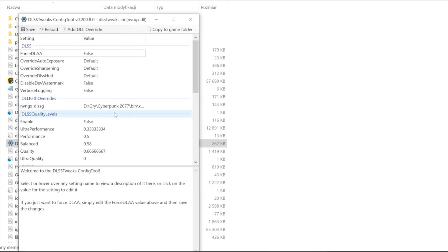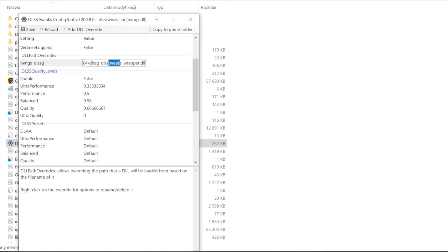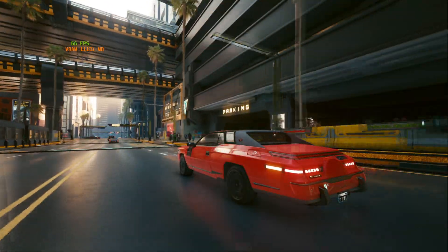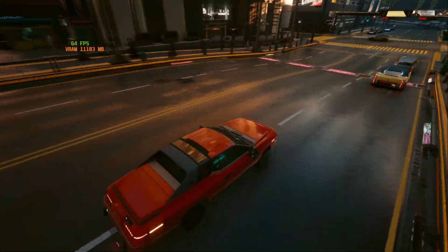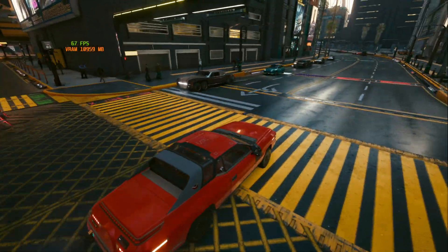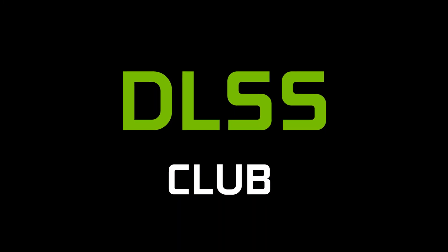Save the changes, and if after opening DLSS Tweaks you see the confirmation screen, it means you made it. Now open the game and have fun! Keep in mind that you can use this mod in every game that supports frame generation — installation is the same, just remember the folder with the game executable. If this video was helpful, please consider subscribing and checking my other videos. See you soon!